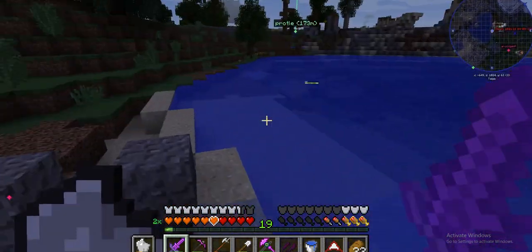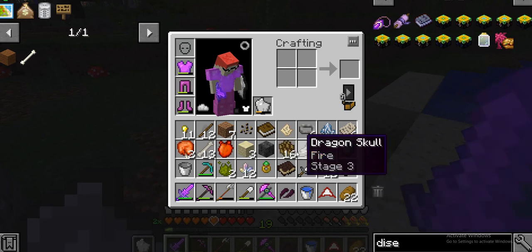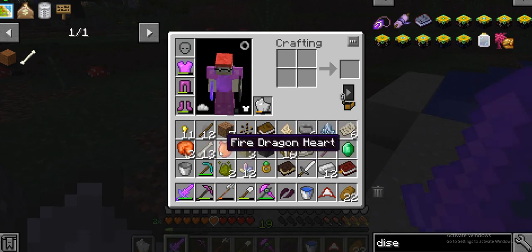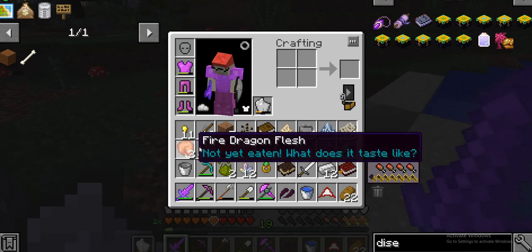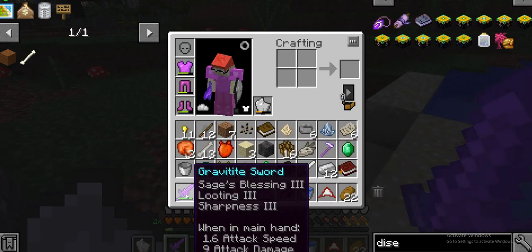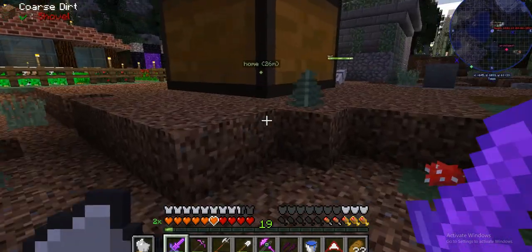I found a dragon's nest and killed it. As you can see, we got dragon scales, dragon fire, and a dragon skull. It was pretty weak. I also got a dragon fire heart, and I'm not too sure what to do with those. This is what I killed it with and it's very, very good.